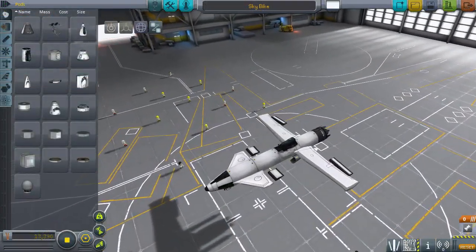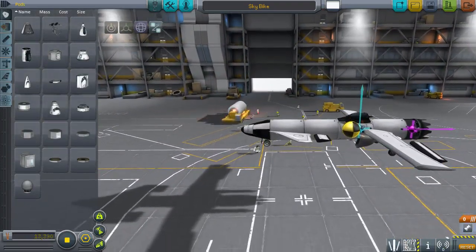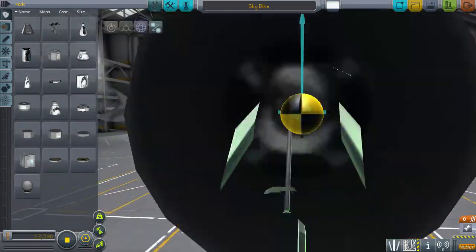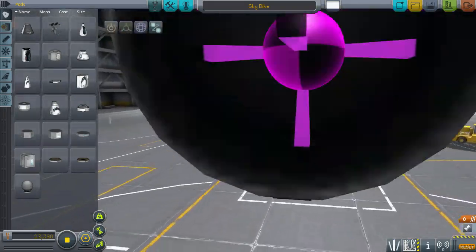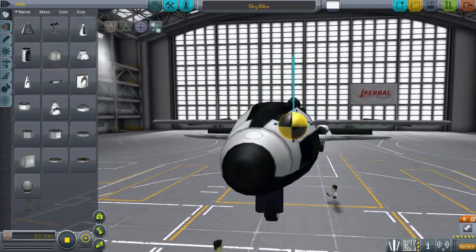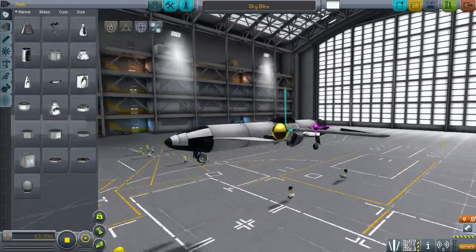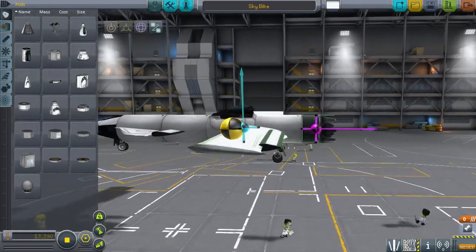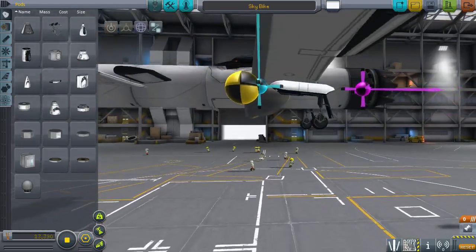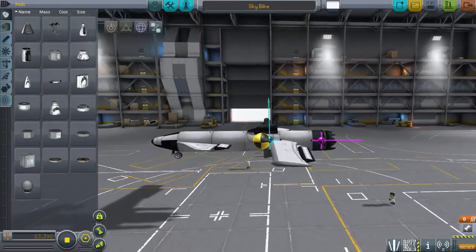Next up we have the Sky Bike, which doesn't really look like a bike but does look fairly interesting. It doesn't have any form of vertical stabilization, which is usually not a good thing. I did notice, however, that these are angled slightly - very, very slightly - which does offer a tiny bit of stabilization. But not really. When I said angled down, I meant angled inwards or outwards, and they are angled down from front to back a bit. So that should be interesting with KSP's weird aerodynamics.